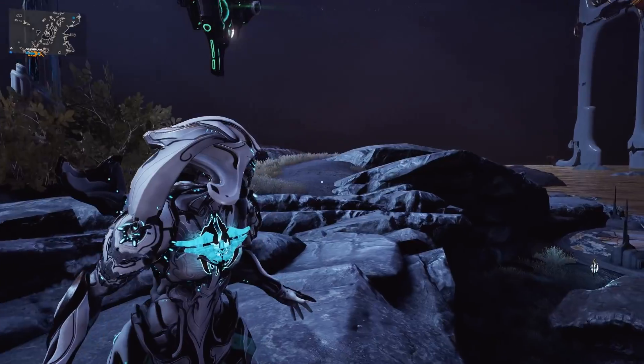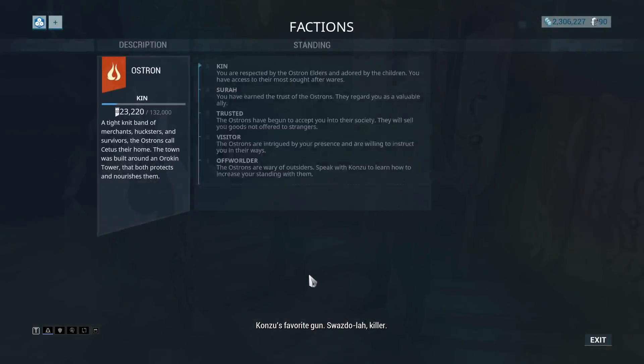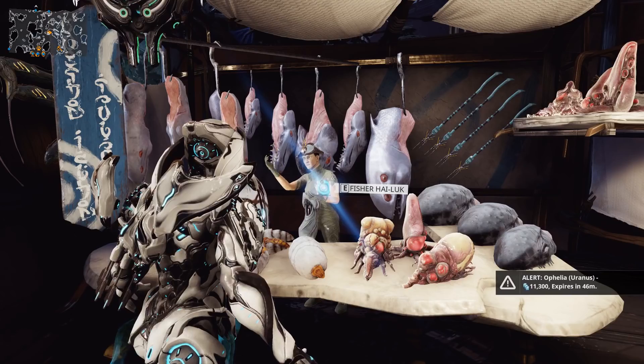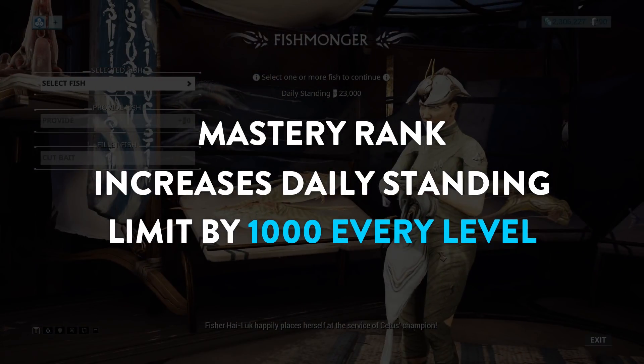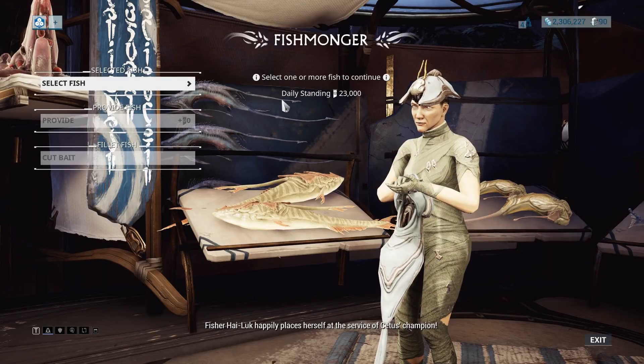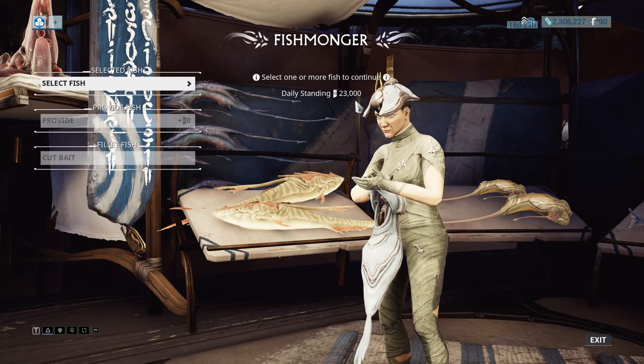Progression in Solaris Syndicates will be similar to those in Cetus, where your daily standing will be capped according to your mastery rank. If you are mastery rank 9, you can only obtain 10,000 standing per day, but if you are mastery rank 19, you can obtain 20,000 standing, allowing you to progress at twice the rate.